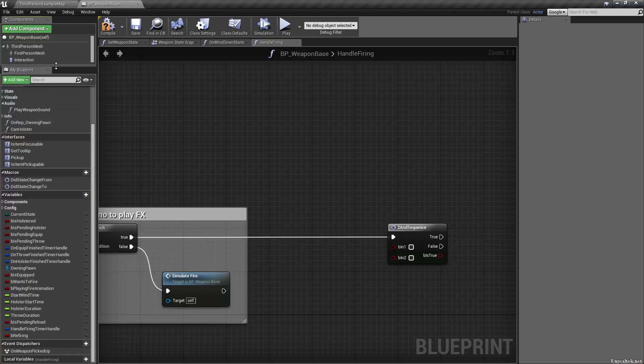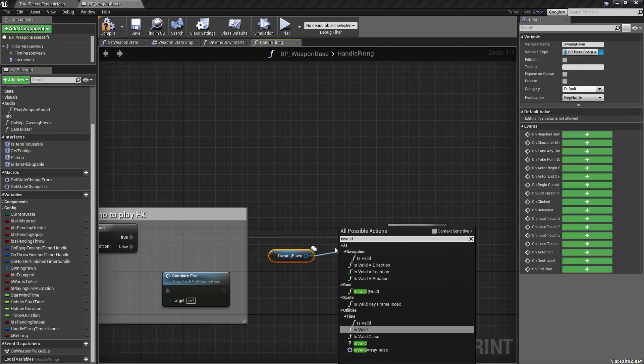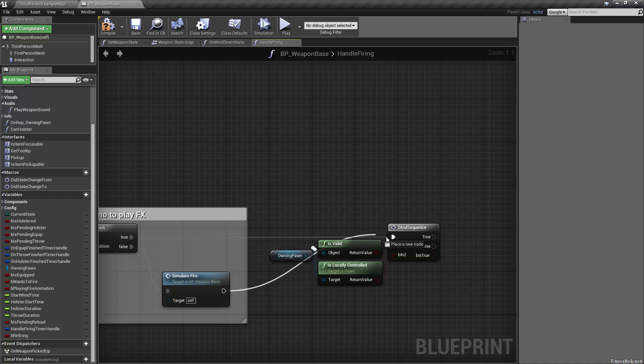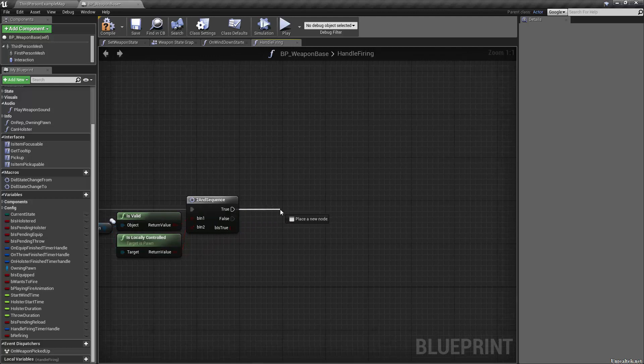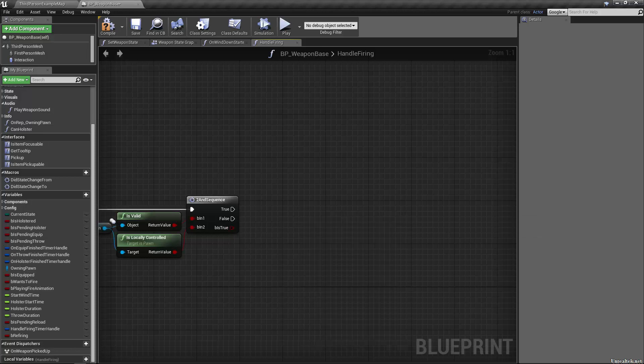We check our owning pawn: is it valid, and is it locally controlled? Those are the two things we're checking. We also reroute it right into simulate fire. If true then we fire the weapon — finally, because we're handling firing. We need to create the fire function.